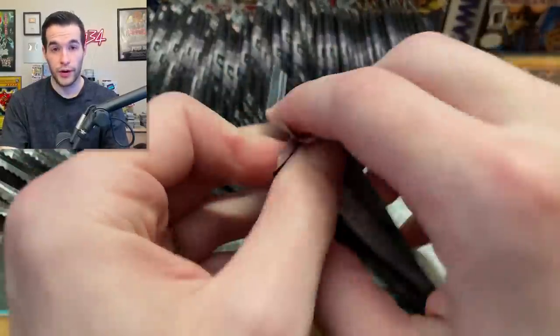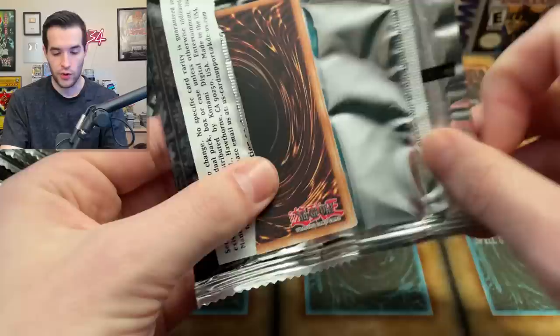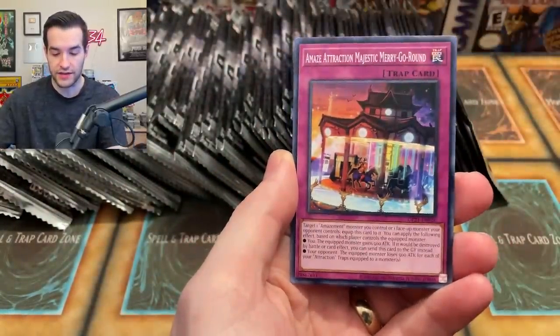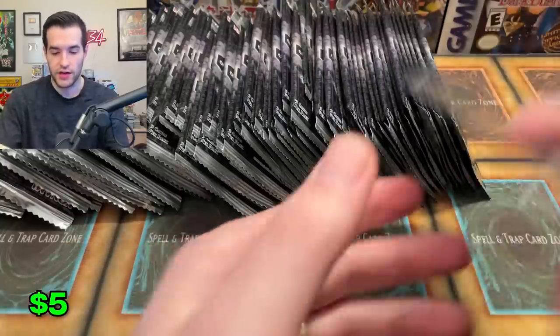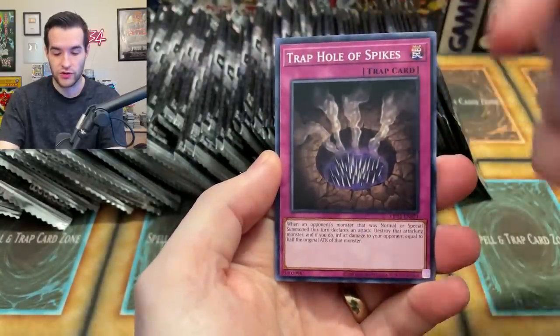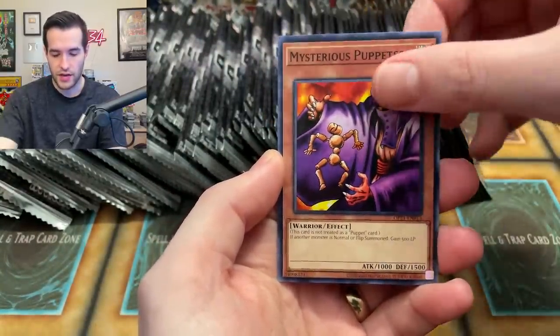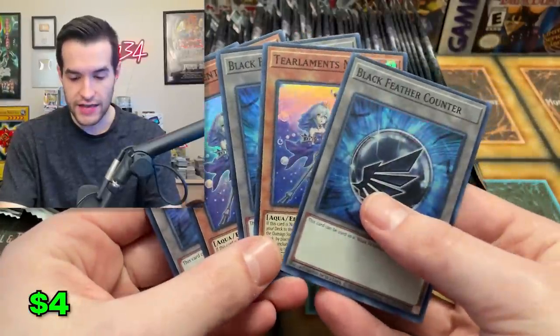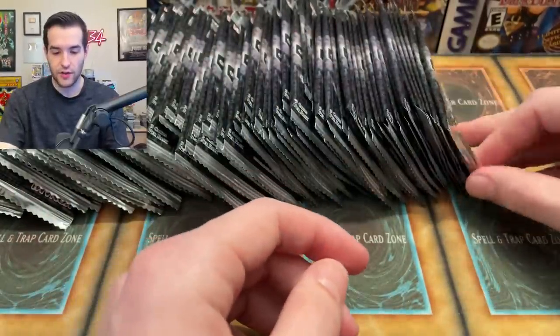So far it's just super rares — no ultis yet. Usually I get about five or six ultis per 100 packs, so we're going to try and get six if we can. We have a super rare — it's the same card, which is kind of weird. I didn't shuffle these up, so we'll see if there are any weird patterns. What in the world — is the next one going to be the Tier Elements card?